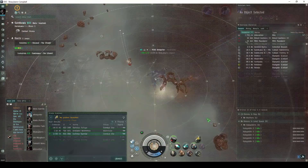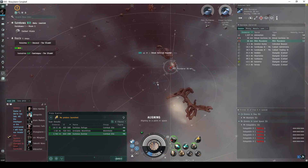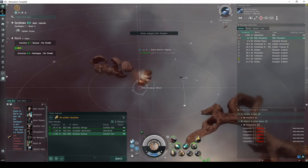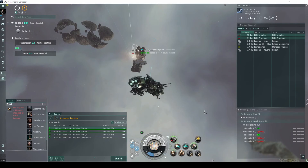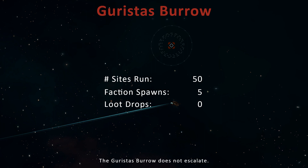Many larger ships can actually be a detriment, as their lock times tend to be too long to compete against frigates or destroyers. If you're out in a cruiser class ship or larger, I would recommend either an Orthrus, or a ship with a supply of auto-targeting light missiles. Relying on drones can also be a detriment, as they have to travel quite a distance between NPC spawn points.